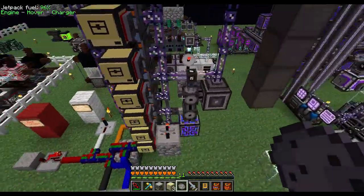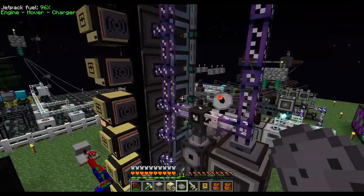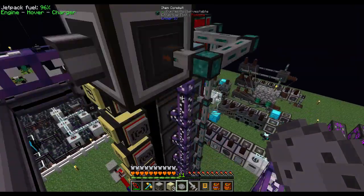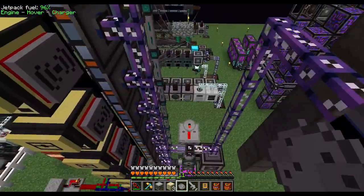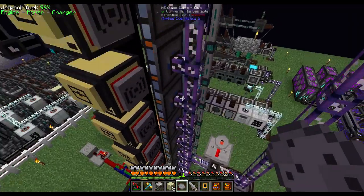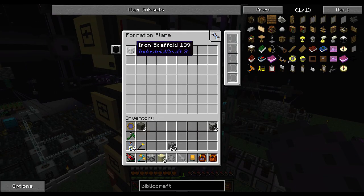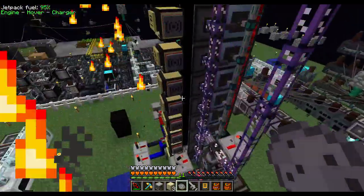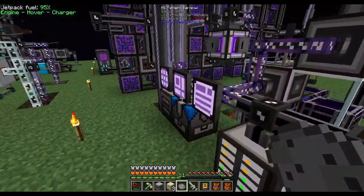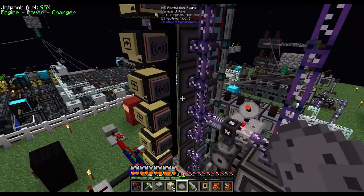As far as wiring goes, there's an ME controller here because this has to be a subnet. You'll also want to whitelist iron scaffolds on the Formation Planes so they don't try to place anything else in case you accidentally connect your main line. I have this as a subnet with quartz fiber cable separating it — just for power. If I connected a cable between these two, the Formation Plane would start trying to place every block that comes into my main ME system, so having iron scaffold as a filter means even if you mess up it'll only try to place iron scaffolds.